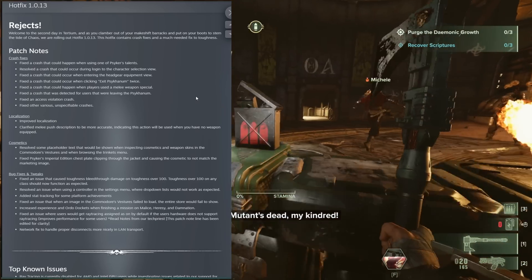And this is the best thing — this is where the performance patch of the hotfix comes in, regarding ray tracing. It says they fixed an issue where users would get ray tracing assigned as on by default if the user's hardware does not support it, which improves performance for some users. For me personally, I have an AMD Ryzen 3700X and a 3070 Ti graphics card, and I was still having performance issues. It definitely ran smoother today — not necessarily phenomenal, but definitely better, kind of like back from the pre-order beta type of performance. So at least we're headed in the right direction. Basically, some of these settings were still on by default, so they went through and changed some of them off by default, and now performance overall seems to be better — not great, but definitely better.